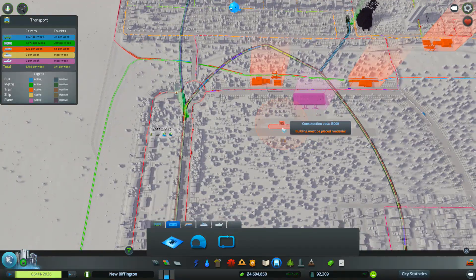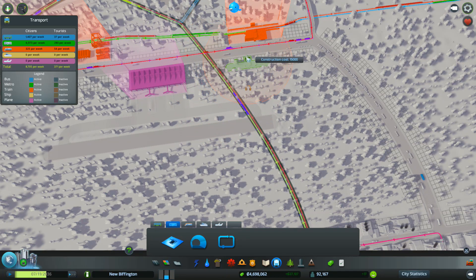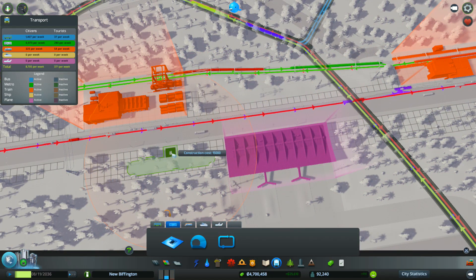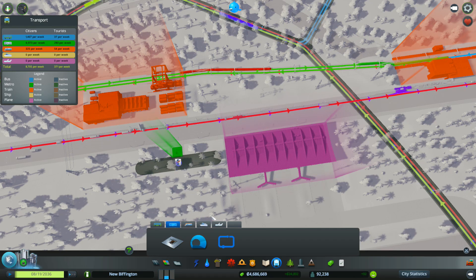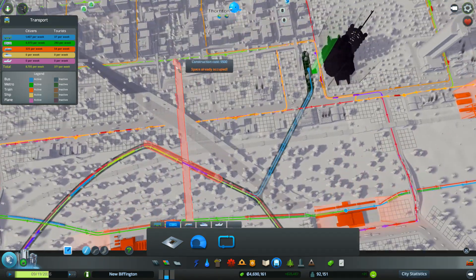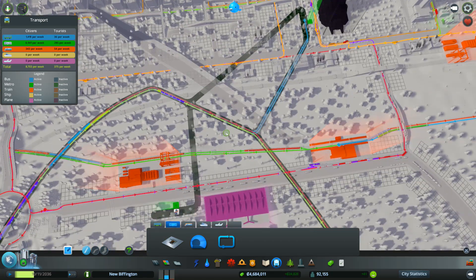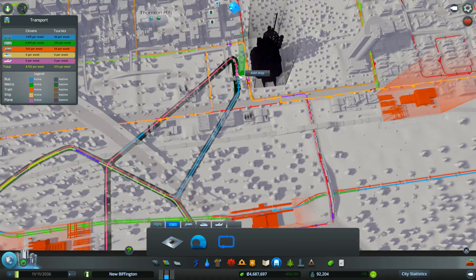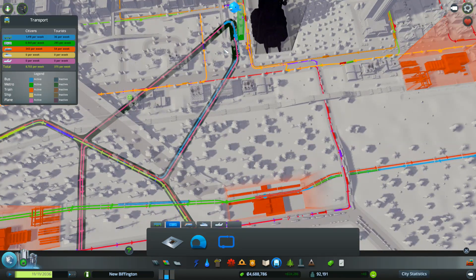Nearest tube station is up there. It's a shame — you know, you can't sort of add a tube station in and automatically have it... I could put one right here, and automatically have it joined to a line that's already there. Oh actually, now I'm going to connect that one. Oh, there's another line already there. Look. Oh, I can connect one to the other. Good, there we go — didn't know that was possible.